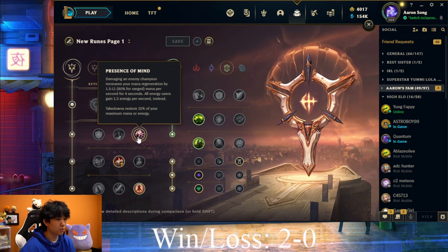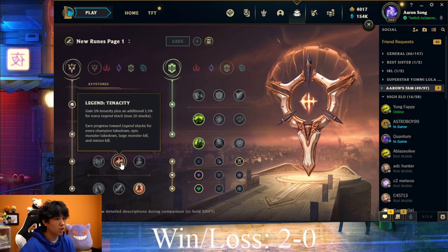For the third part of the Precision tree, you want to be taking Tenacity. Cassiopeia is an immobile champ and she can't really buy boots early because of her passive, so she's very susceptible to a lot of CC. When you get hit by a long-range CC late game, you want to be able to get out as fast as possible — so Tenacity is always going to be your number one choice.